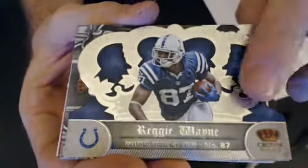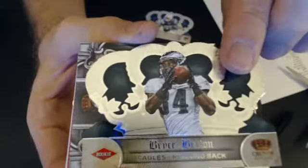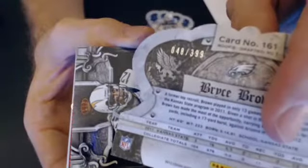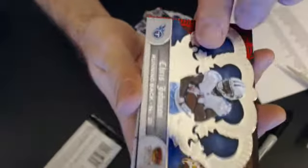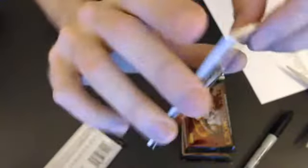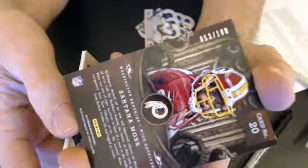We have a Reggie Wayne, and we'll start off with a base. We got a Bryce Brown rookie — the rookies are 399 unless they're colored, and then they'll be shorter printed. We have a Robert Meacham, Chris Johnson. I thought we had an RG3 there — I saw a Redskin — but we have a Santana Moss. Red Regimen.